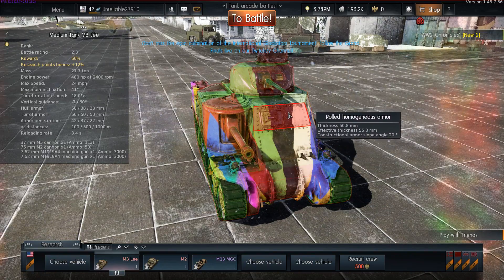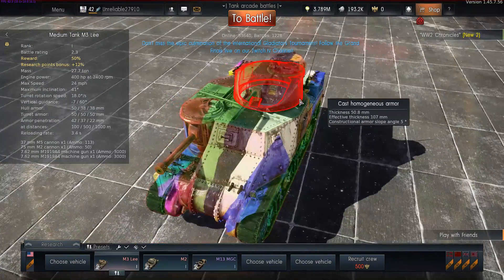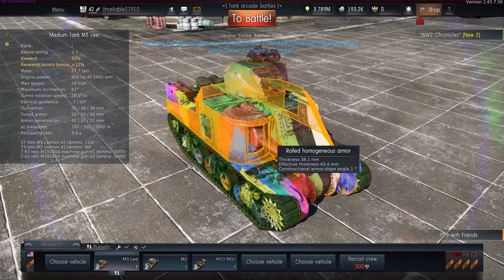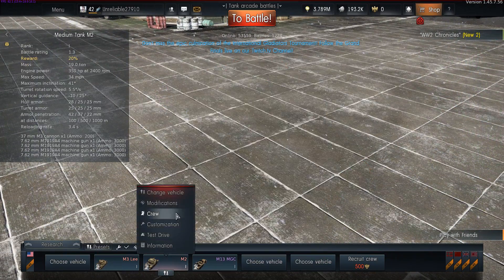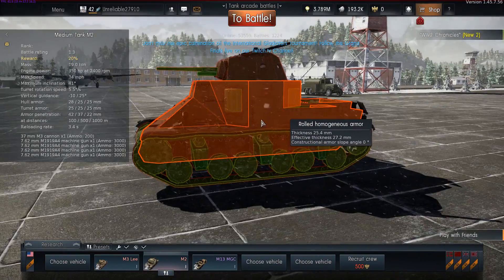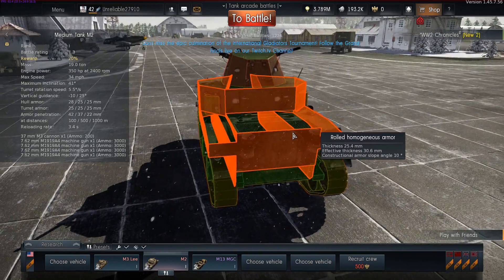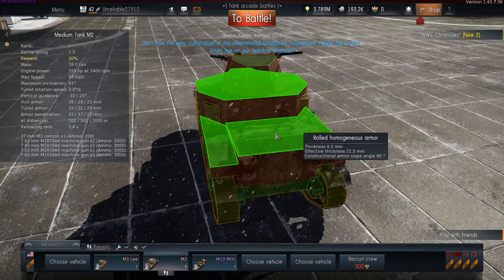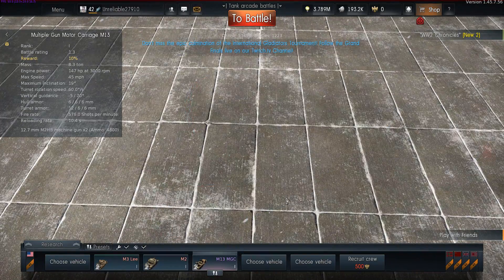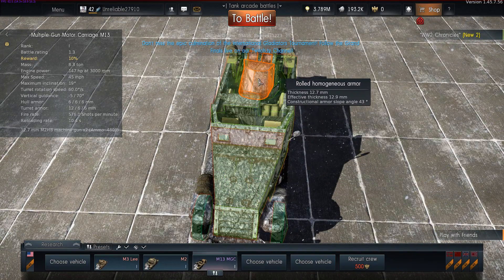The M3's got 50, 38, 50, 38 all the way around, 12 on top and the top turret's 50, with 22 up here which is weird. The bottom turret's got 38. The M2 has 25, 28, 25 all the way around except for some bits that are 19, and even 25 at the back except for the bottom plate which is 9. 9 on top and 25 for the turret. The M3's got 6.35 all the way around, 12 for the front port and 12 for the back shield.